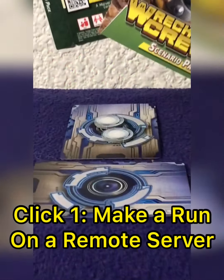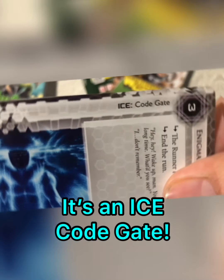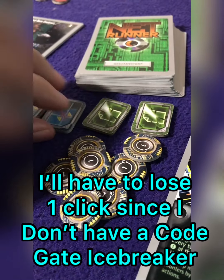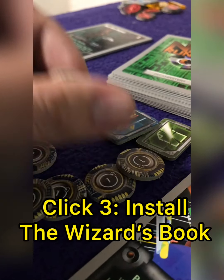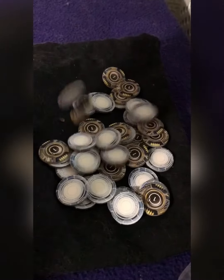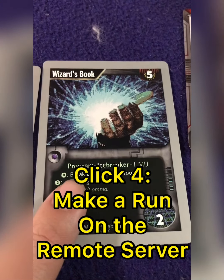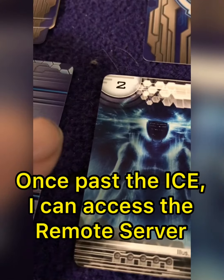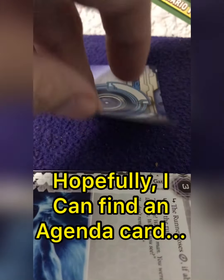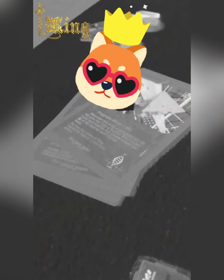As my first action for this round, I run on the remote server with two advancement tokens. I run into an Enigma — a two-strength code gate. Unfortunately I can't break it, so I lose one of my clicks for the turn. For my next action, I spend five credits to play the Wizard's Book from my hand into my rig — a two-strength code gate icebreaker to help deal with that Enigma. For my last click, I run on that server again. I have two strength and it starts with two strength — as long as I match it, I can get through the ICE and check the remote server underneath. And of course, it's a snare. That hits me for three damage, and having only one card left, that means I'm out.